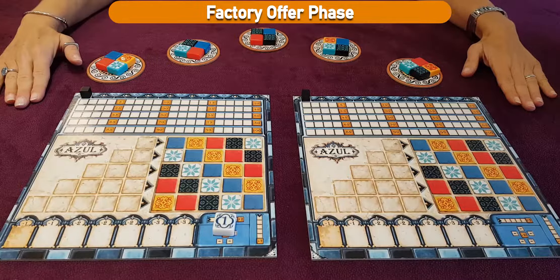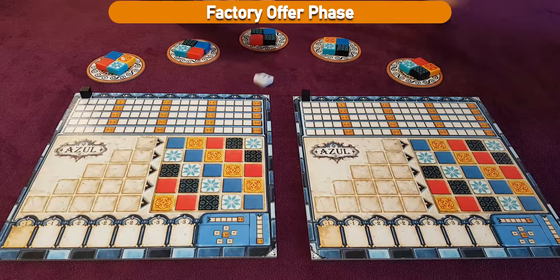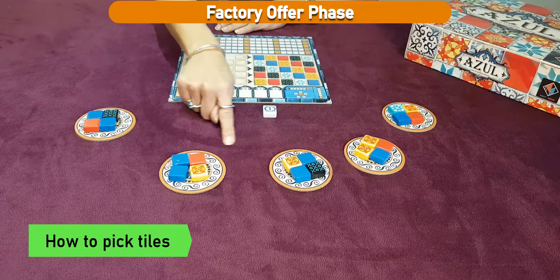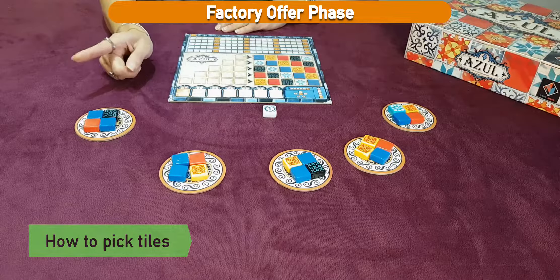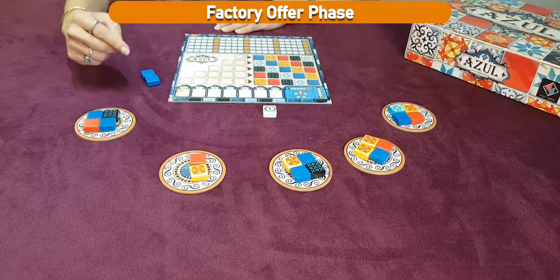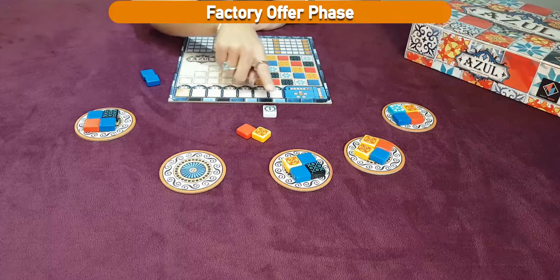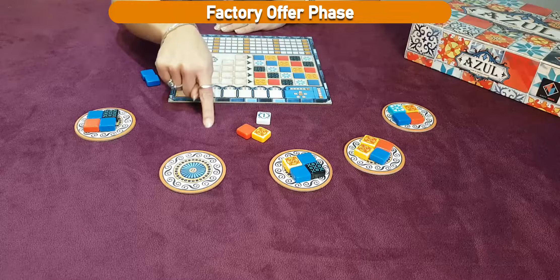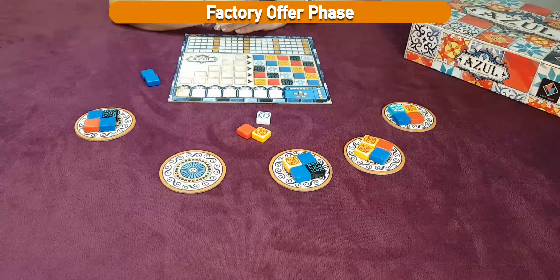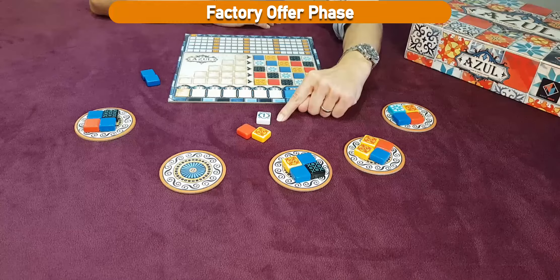The setup of the game is complete. The player with the first player marker places it in the middle of the table and starts the turn by picking tiles. Choose from any one factory display all tiles of the same color. Once you make your choice, push all the remaining tiles from that factory display into the center of the table. This is what they call the general offer. From now on, players can pick tiles either from the factory displays or from the general offer.